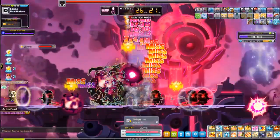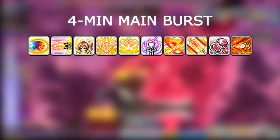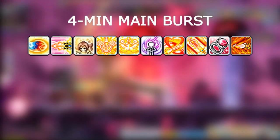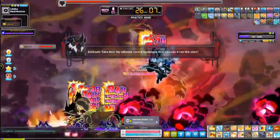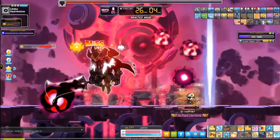Here is the general order for 4-minute bursts: Weapon Aura, Soul Blade, Goddess Blessing, Epic Adventure, Cry Valhalla, AB Link, Sword Illusion plus World Reaver, Oz Ring, and Instinctual Combo. Keep in mind that some people may have slightly different ordering for bursts, but that's a general one.